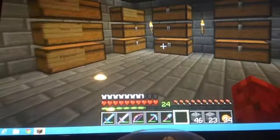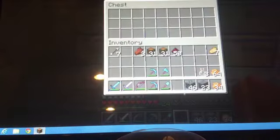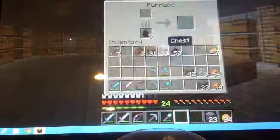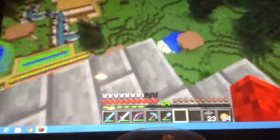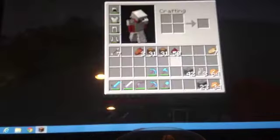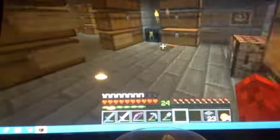Alright everybody, this is the end of the video - thank you for watching. We've built an awesome garbage can. Basically how it works is if you put something in, it's gone - it goes down to the dispenser and gets dispensed into the lava, never to be seen again. If I get 10 to 20 likes, I will build a second floor of the storage room - I'd like to because I have 62 chests.